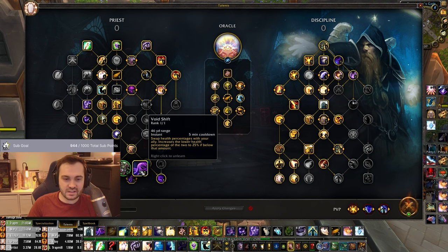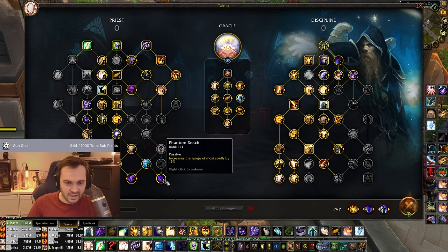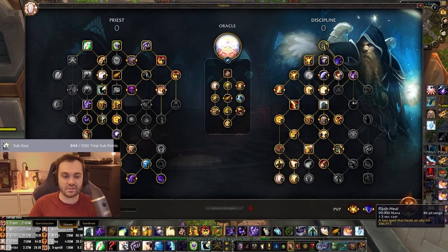Void Shift is imperative - can't play without this one. Essence Devourer is more of a PvE tool. Phantom Reach - I think this is one of the best talents we've ever gotten. The plays you can make with this are insane. This brings our heals up to a 46-yard range and you can outrange all sorts of stuff, playing in a much safer position.